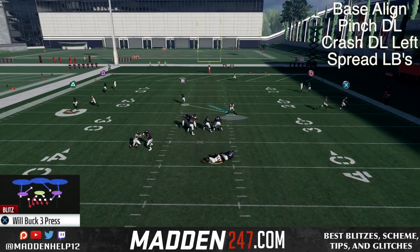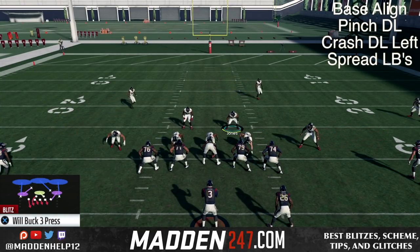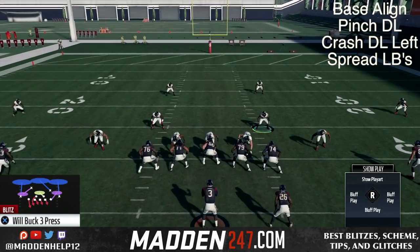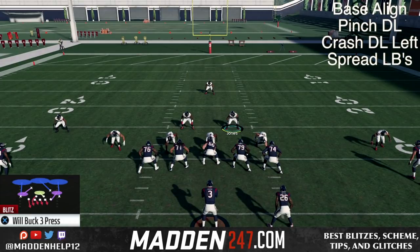This is a great blitz for sim players because it does not require you to manually move anyone on the field. Everything is done by shifting or spreading your linebackers and crashing. It doesn't require you to move anyone. You see there we block a running back and he doesn't actually pay attention to him.